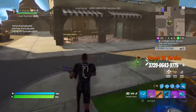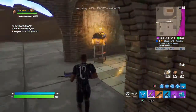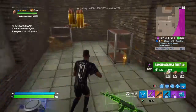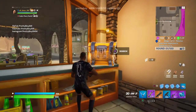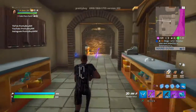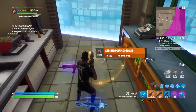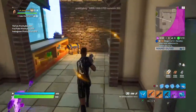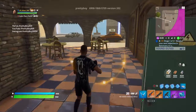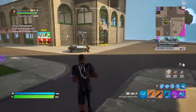My favorite weapon in Tilted Zone Wars is the dual grappler. Oh my god, it's so good. Let's see what we got — okay, that's really bad loot. I think I'm just going to run out of here and get up into one of those places.